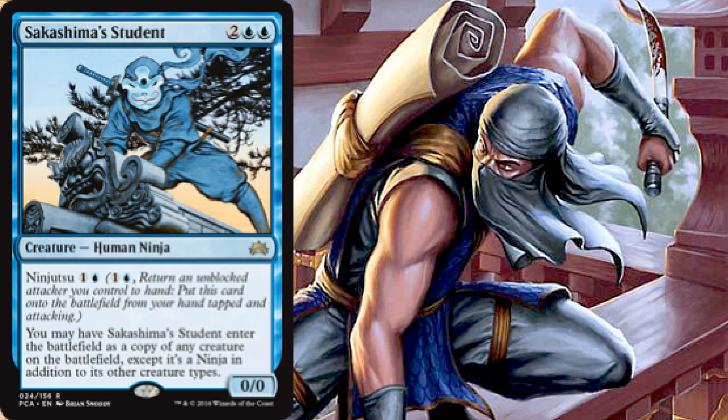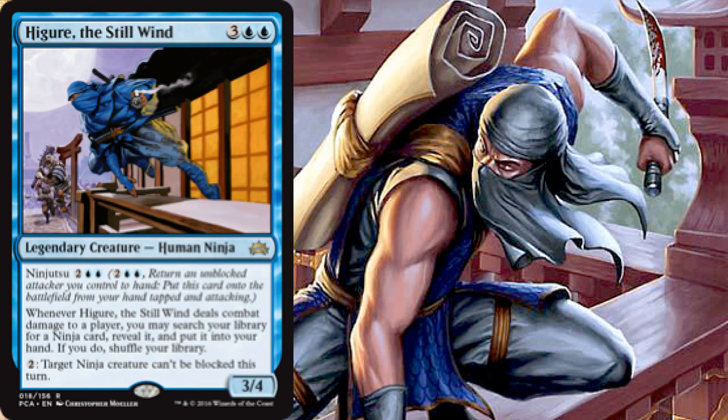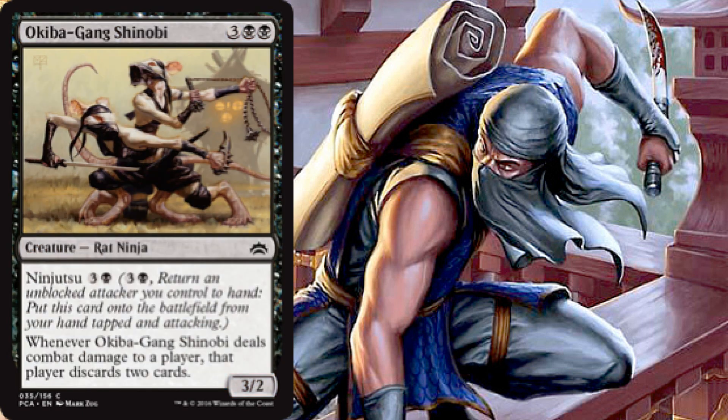Next we have Higure the Still Wind — probably one of the more potent ninjas in the deck next to Yuriko. Higure is a 3/4 for five via three and two blue, with ninjutsu for two and two blue. When he hits a player you can tutor up a ninja card, reveal it, put it in your hand, and then shuffle your library. You can also pay two generic to make target ninja unblockable this turn — very important for guaranteeing your attacks land and pulling ninjas out of your deck.